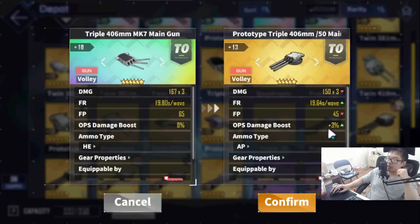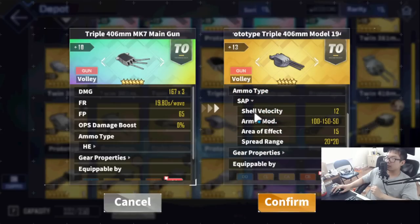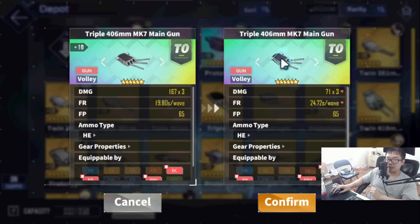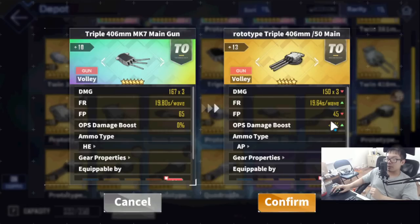I recommend starting with the MK6 for diversity - it works on medium armor and heavy armor both, whereas the Marco Polo SAP gun is really only good for medium armor and struggles on heavy armor. It's okay for light armor but if you're doing light armor you're better off using an actual light armor gun. For more diversity, go for the Champagne gun from PR3 - build it and you'll be good to go.